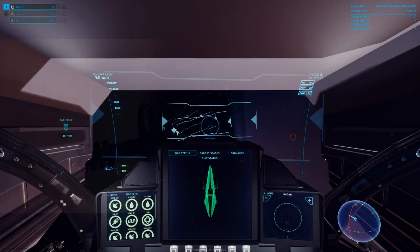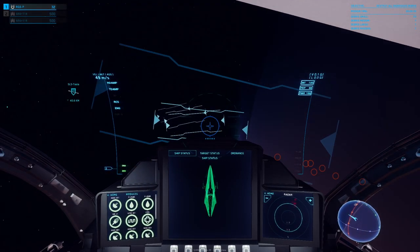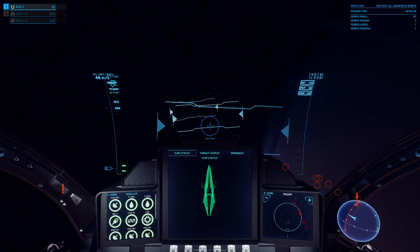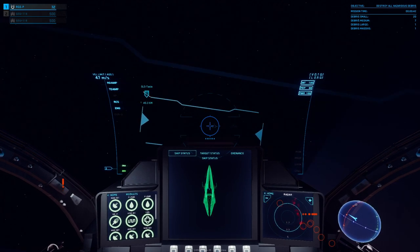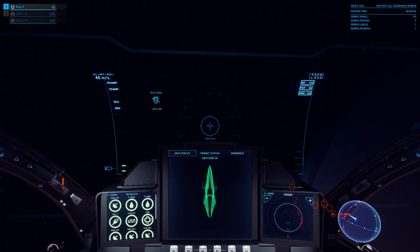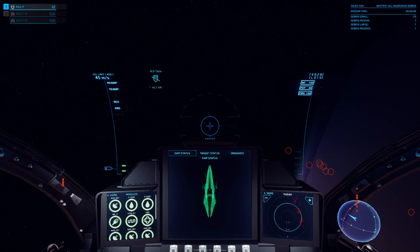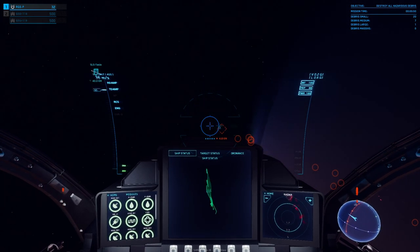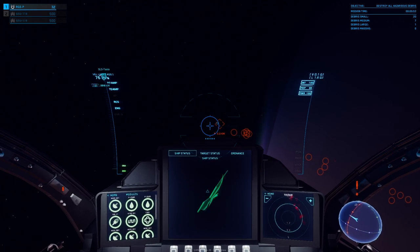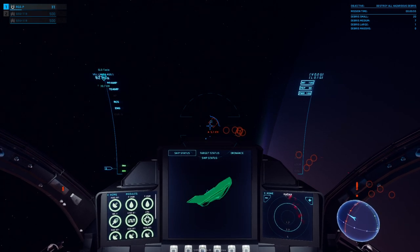There's a debris sweep contract — there's a bunch of debris headed for a station and I need to intercept it and shoot it. It seems simple, but I'm used to doing maneuvers in space very deliberately, thinking things through for a substantial period of time in Kerbal Space Program. This is not like that. We've got to rendezvous with a whole bunch of different objects.